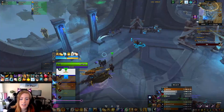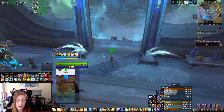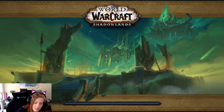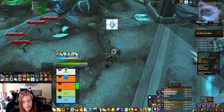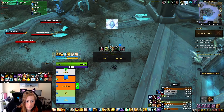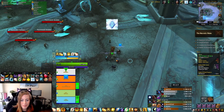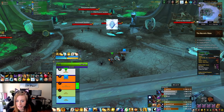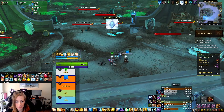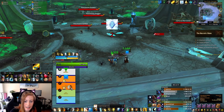Alright guys, so this is a Necrotic Wake that we did end up timing. We two-chested it. The week's affixes for this were Tyrannical, Storming, Sanguine, and of course Encrypted, which is the Season 3 seasonal affix in Shadowlands. This will be a Holy Priest POV. We actually tried to do the 20 right before this, but the DPS failed at killing the worms quickly enough and they exploded, killing us all on the first boss. So we're coming back in to do the 19.